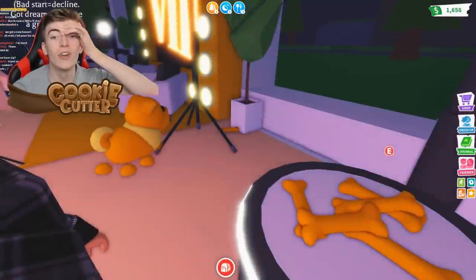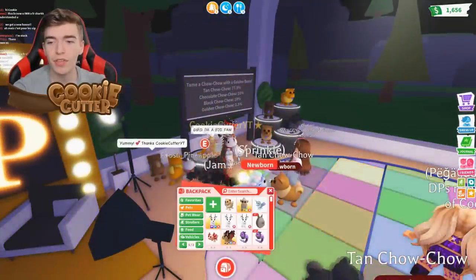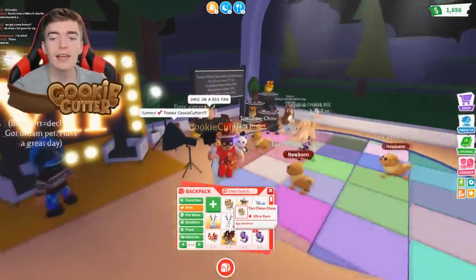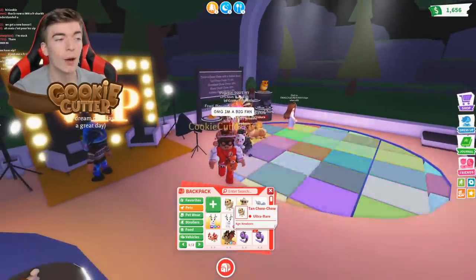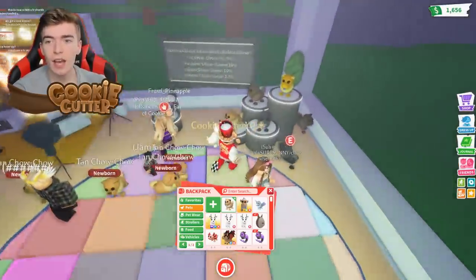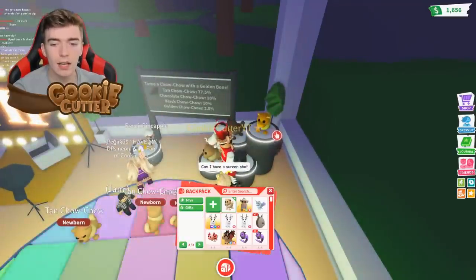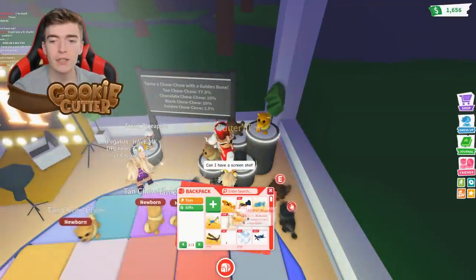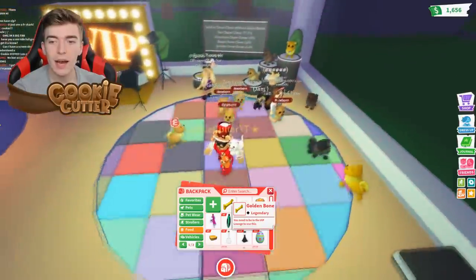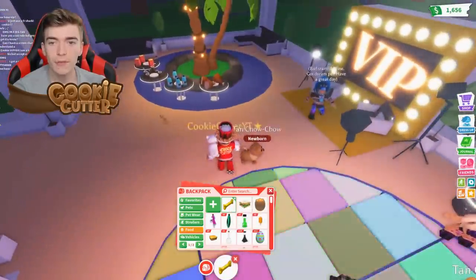I threw it already — I did not mean to throw it. Please give me the legendary! No, we got the classic. The classic one is called the tan chow chow, which is an ultra rare rarity. The other three are legendaries, but the golden chow chow has such a small percentage that many players are going to want the golden one more. Let's try throwing a few more.